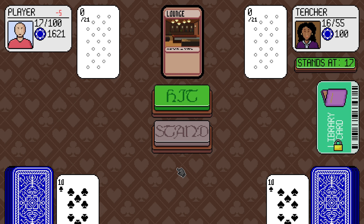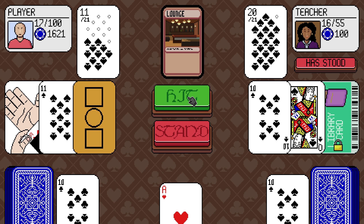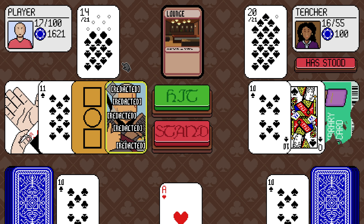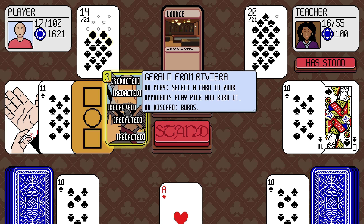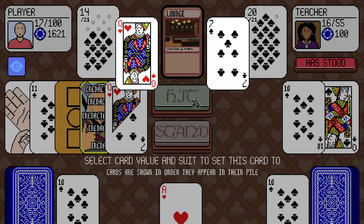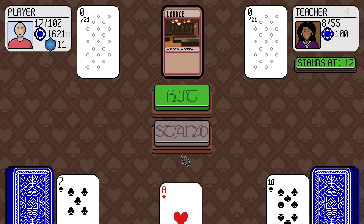Damn. We are injured badly. Library card: on play, locks, choose a card from your opponent's draw pile and put it in your draw pile. Every time that card is discarded, you lose five chips. I don't know what's going on. It's a card in your opponent's play pile and burn it — oh, that's what I'm not paying attention to. Very nice. Love that for me.